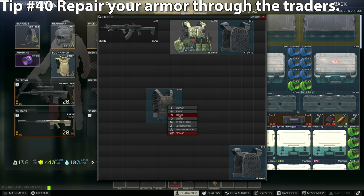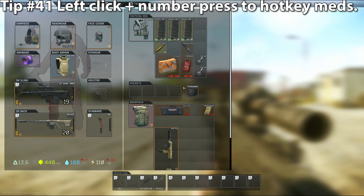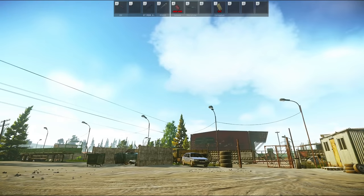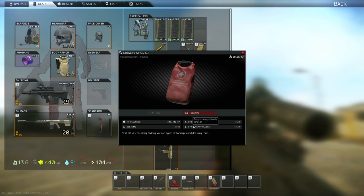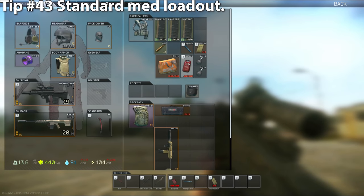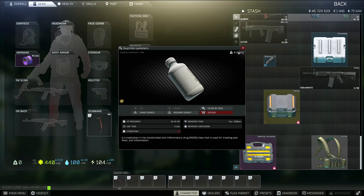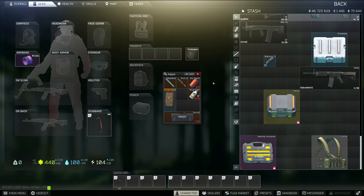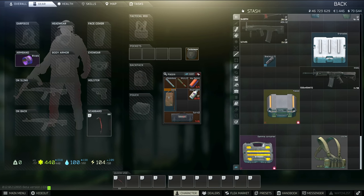Tip number forty: repair armor with traders. Mechanic will cost the most but give you the most durability back; Prapor is cheap but repairs poorly. Tip number forty-one: left-click on meds in your rig and pockets, then click a number key to bind it to your hotbar so you can use meds instantly. Tip number forty-two: if you're ever unsure what meds do, read the description carefully. For example, the Salewa med kit can stop light and heavy bleeds, just at very different durability costs. Tip number forty-three: my go-to med loadout is something to heal limbs or light bleeds, a combat painkiller like morphine, a heavy bleed stopper like a hemostatic, a surgery kit or CMS kit in my container to heal blacked limbs, a splint for fractures, and a multi-use painkiller. This covers every single base.